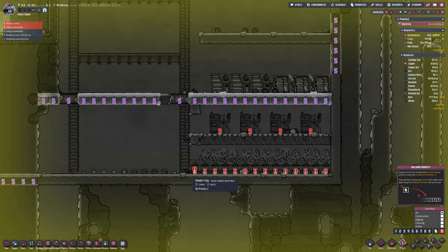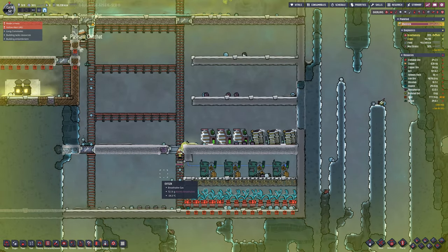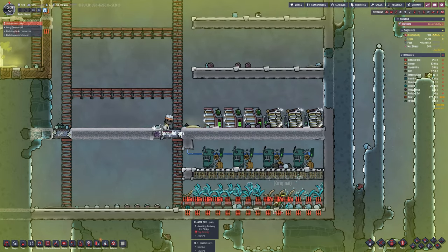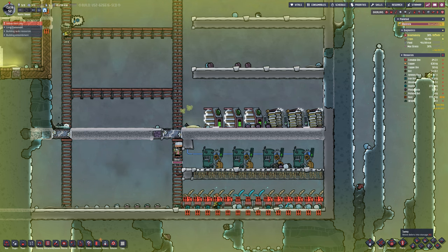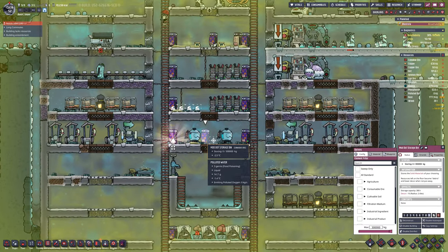You don't want duplicants to take the oxalite off the plant and drop it there, because that will stop the process working - oxalite will force out the carbon dioxide. It's always a good idea to make sure that if they are collecting it, it goes to a sconce or to a storage facility in your base, as I have here. That should be a priority level 9 or 10 job.